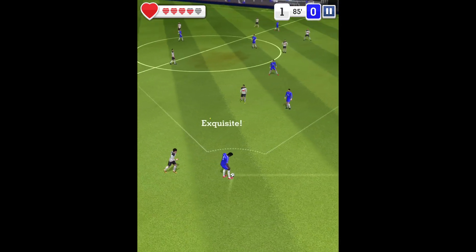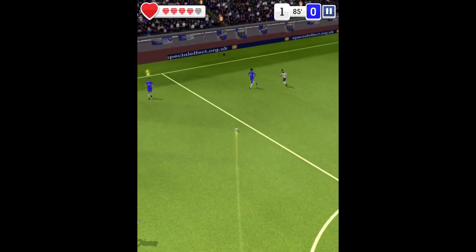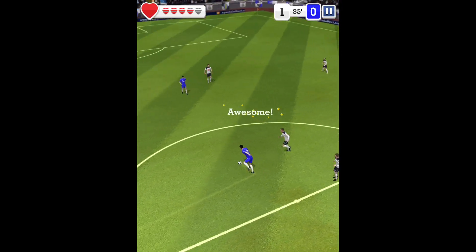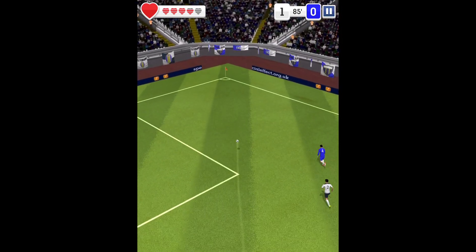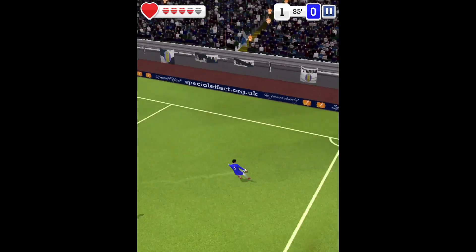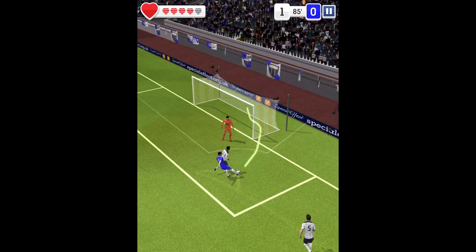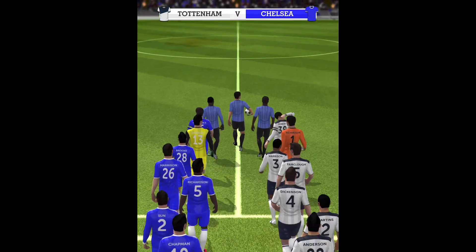Keeper sends it long, played infield, using the whip here with possession. Now his team are keeping the ball for fun here, looking for the striker — gets the shot in.